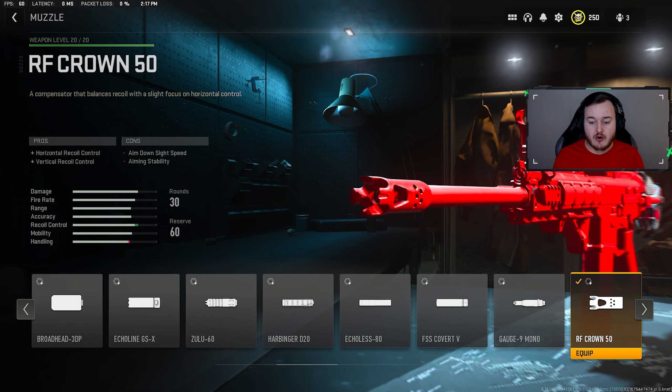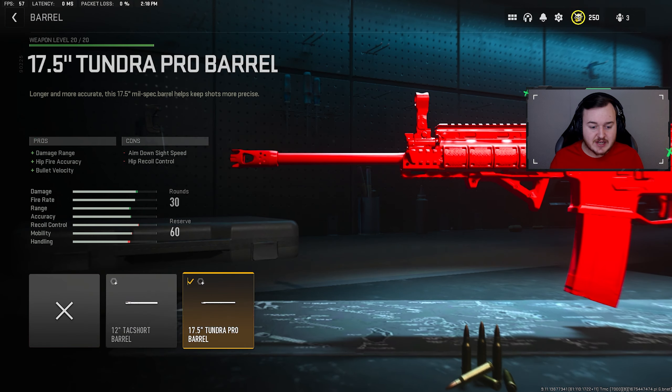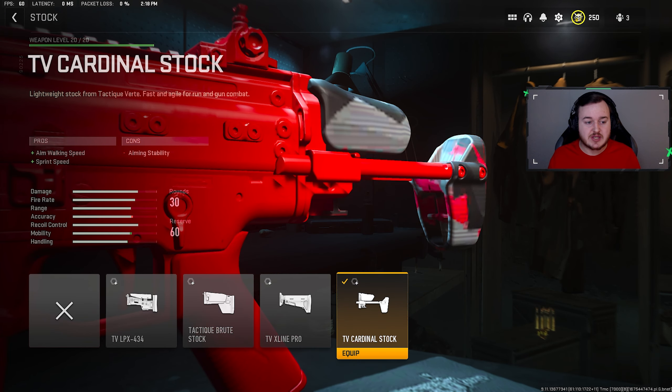For the muzzle we have the RF Crown — what pros use — providing horizontal and vertical recoil control. We tuned it: gun kick control at 0.25 and recoil stabilization at 0.54 for much easier control with less kick. For the barrel we have the 17.5 Tundra Pro Barrel, helping with damage range, hip fire accuracy, and bullet velocity — bullets do more damage at longer distances, travel faster, and hip fire accuracy is improved. We tuned it: damage range at 0.19 and recoil steadiness maxed at 0.50.